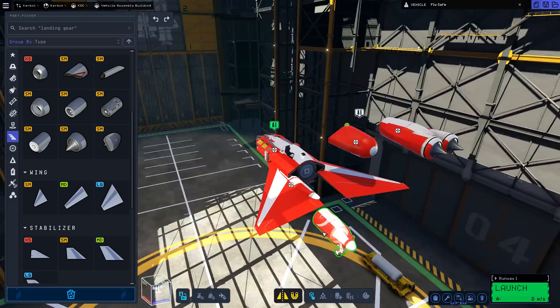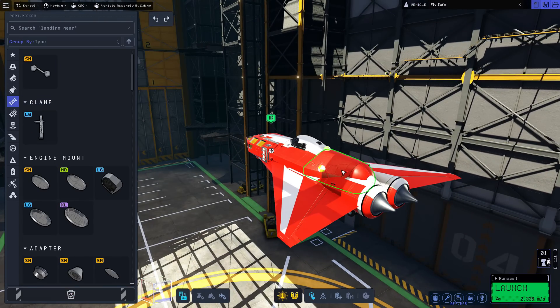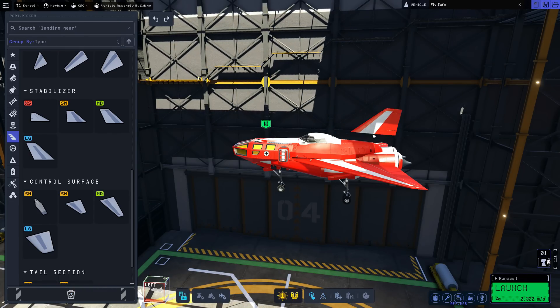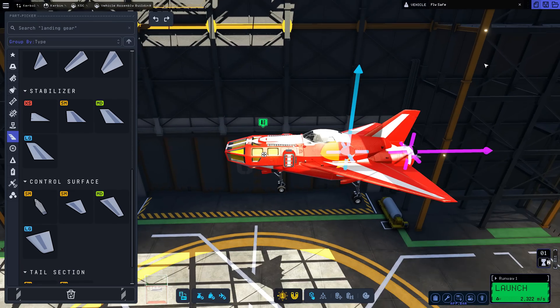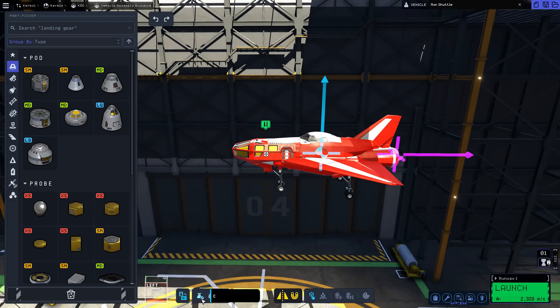My space shuttle is coming along rather well. Right now it's sort of in bits because I couldn't access the little wrench icon that lets you modify the properties of the wings — I kept on just grabbing a fuel tank. The same thing happened with the tail fin, so I had to offset it away from the ship in order to set the wing properties, and then offset it back into the plane.